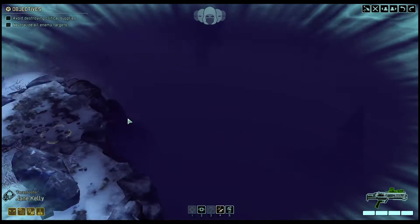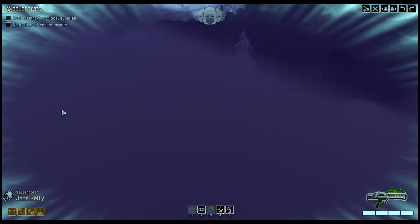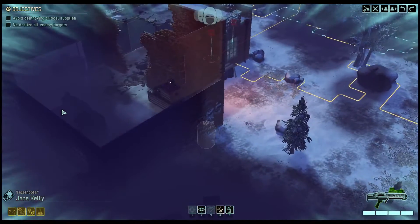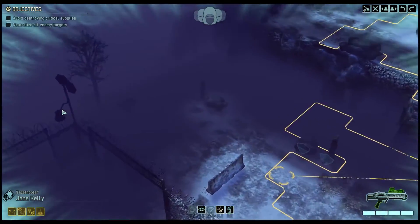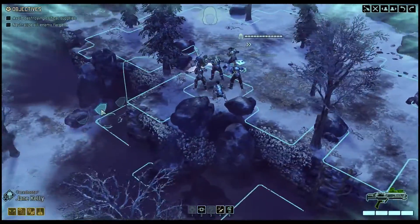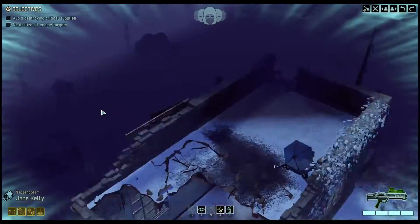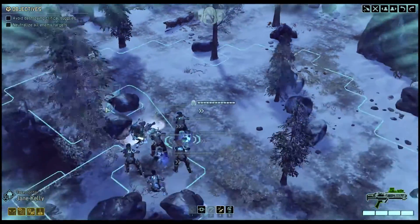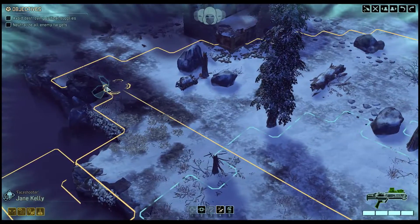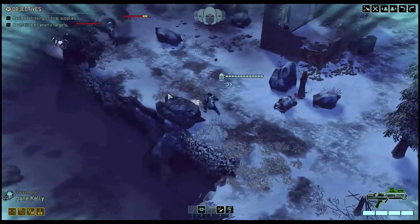Alright, where is their transport? These are map boundaries over here. I actually don't know where they are. I guess let's get to looking. Oh — there's two spaces that have cover there. I should have moved her to the further one.